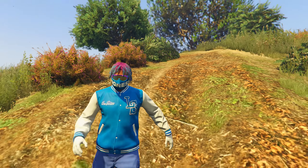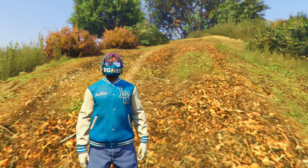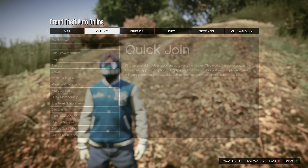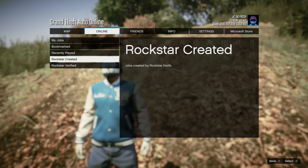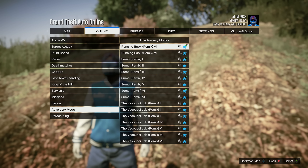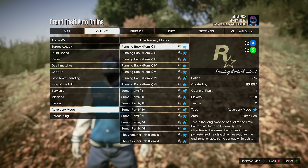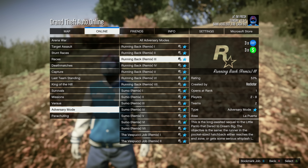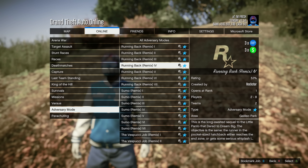For this first money method, we are going to be taking advantage of one of the adversary modes that is triple money this week. Open up your pause menu, come over to Online, go to Quick Join, Play Jobs, go to Rockstar Created, then go down to Adversary Modes and scroll all the way down to the bottom until you see this game mode right here. It's called Running Back. This is going to be triple money and triple RP this entire week, so go ahead and start up whichever one you want.